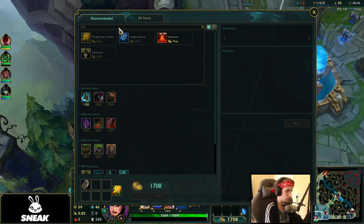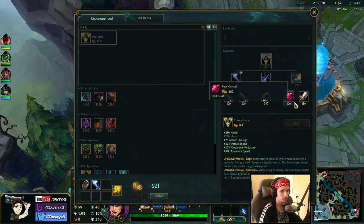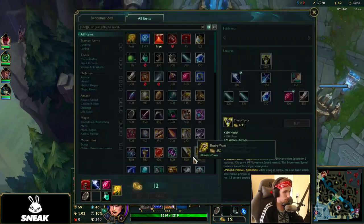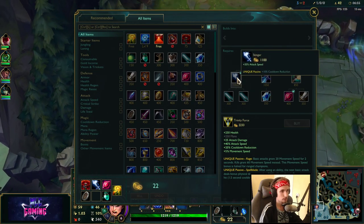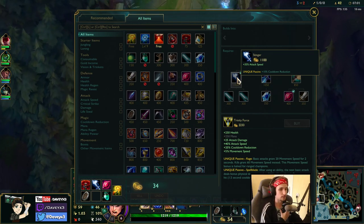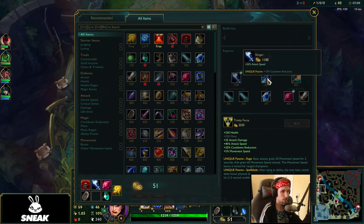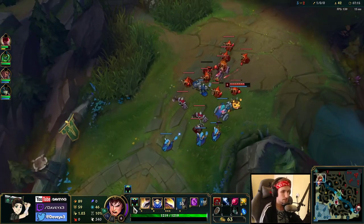The first item I would recommend is getting Trinity Force. The quicker you get this item, the better. Out of the three components, I would always recommend getting the attack speed item first, mainly because it gives CDR and attack speed, which makes your E a lot stronger. After that, I typically go for the Phage next as quickly as possible — though it kind of depends on the situation.